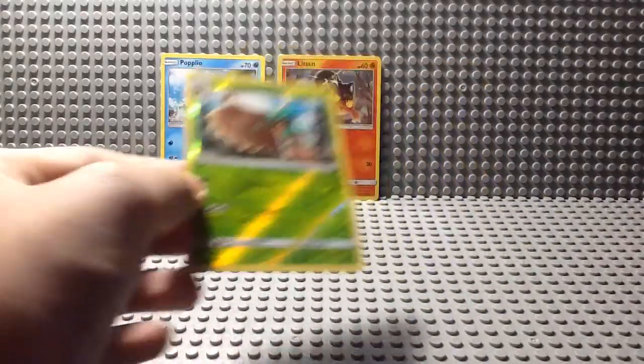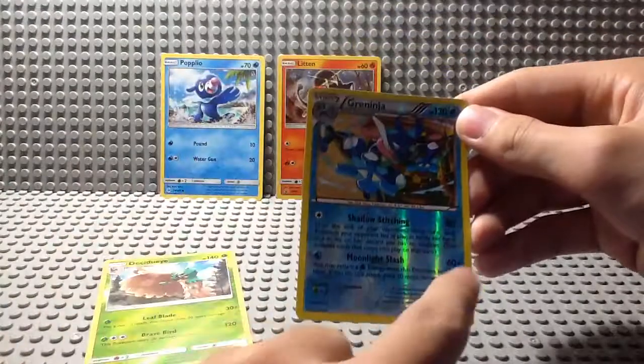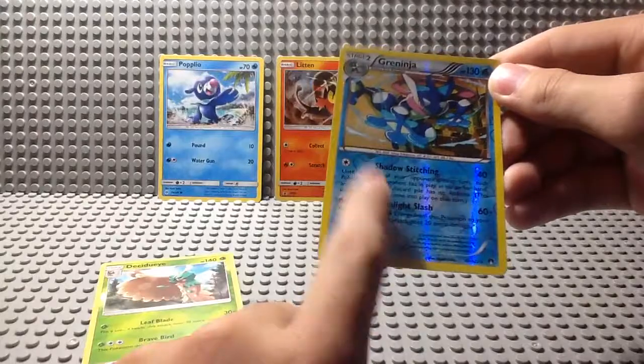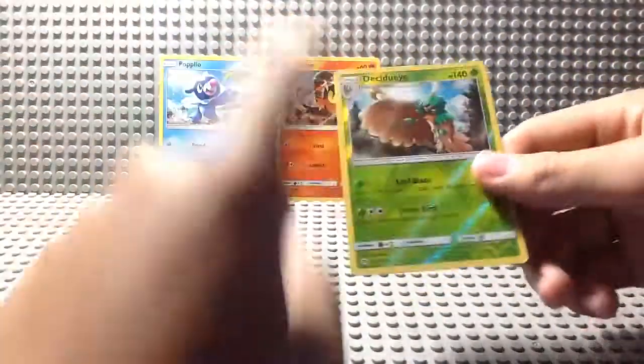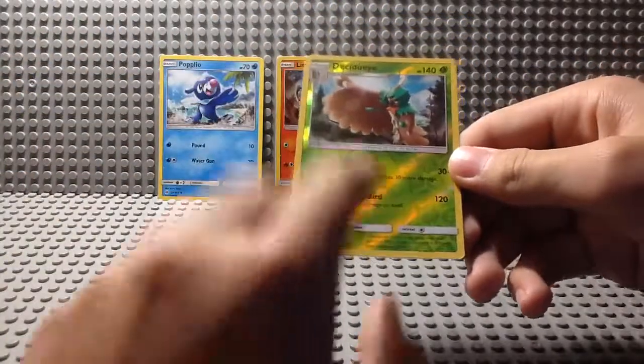Unlike Greninja from XY Breakpoint — as you can see, it shines in this direction, straight, with a lot of water droplets. Here, on the other hand, it shines in this direction with just one giant leaf, and then the rest of the leaves everywhere.